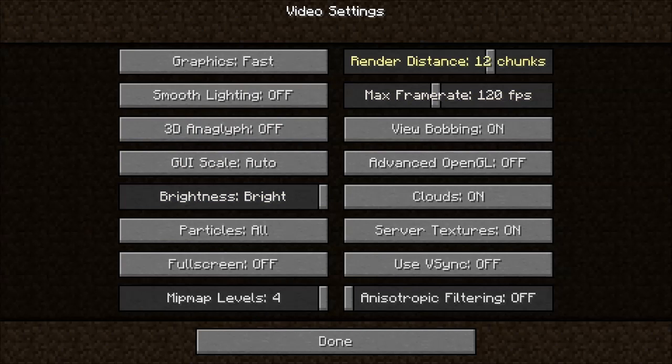In video settings, they added chunks — you can see 12 chunks away, which is 16 by 16 by 12. Max frame rate: you can increase it to unlimited, which actually helped a bit. You can also change particles, minimap, and mipmap levels — I don't even know what that is. It was off in the first place so I'm guessing it makes me lag. I don't really want to touch that.